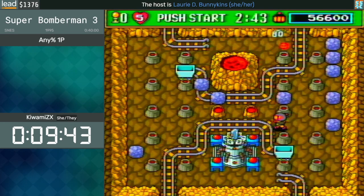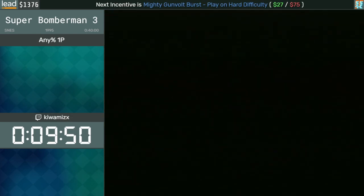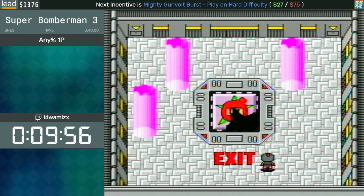This is the Remote Bomb. The Remote Bomb is probably the strongest item in this game, because we can literally explode our bomb at will. Instead of waiting for several seconds to explode our bomb, we can just press B and explode them.